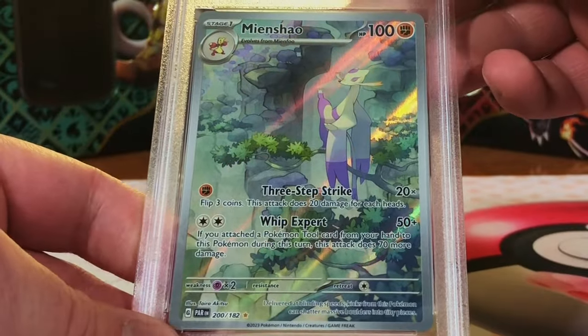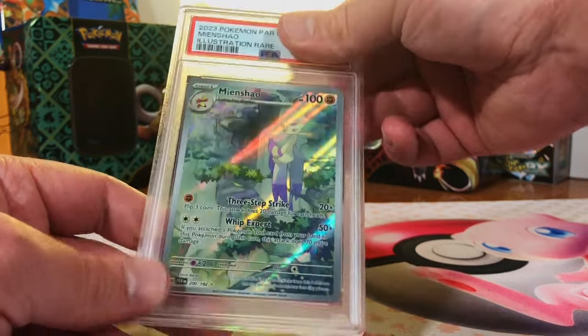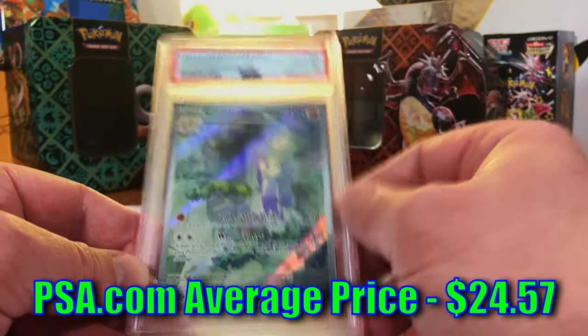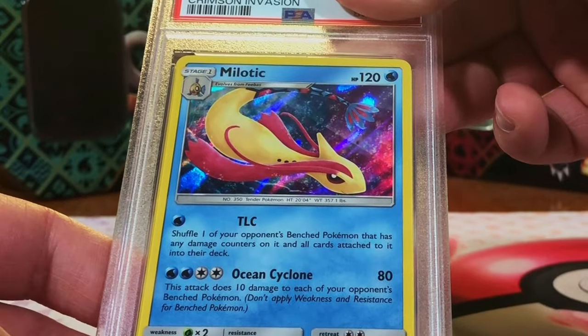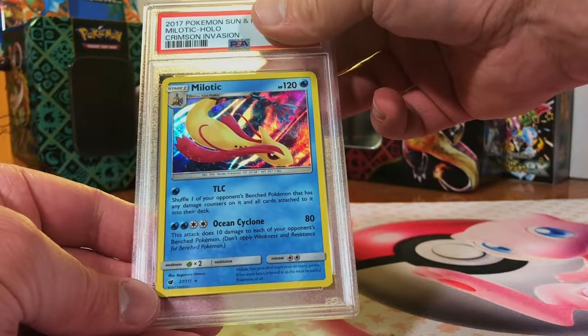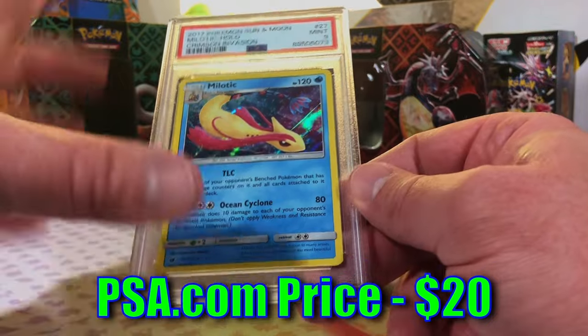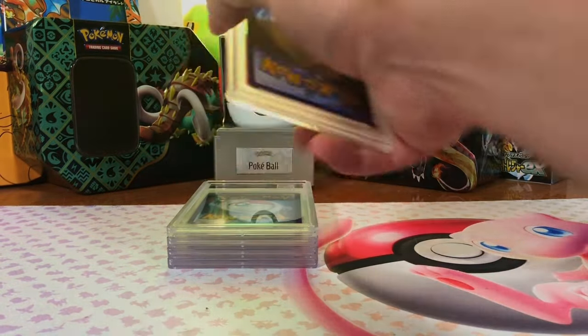Meowscarada illustration rare Paradox Rift - this one is a nine for sure. Gem Mint 10 - I will take that! Milotic holo rare from Crimson Invasion - looks like a Gem Mint to me. Mint Nine - still awesome, we'll take that. Our mint nines going wild, love it.